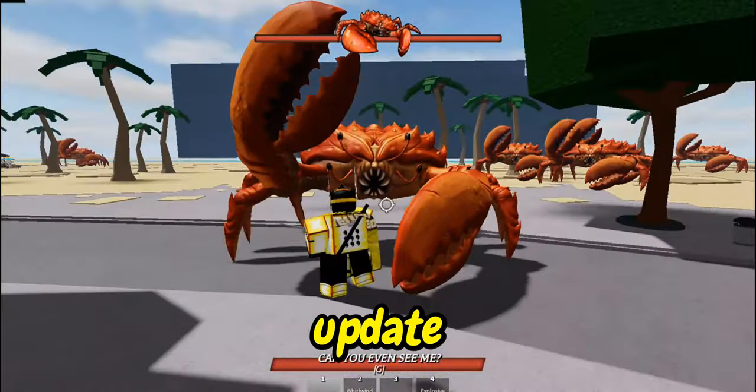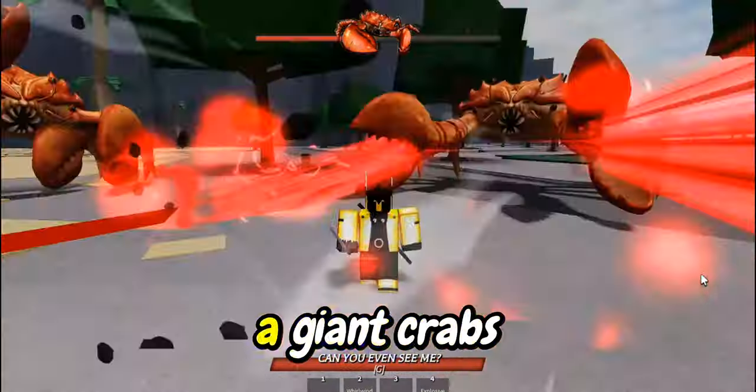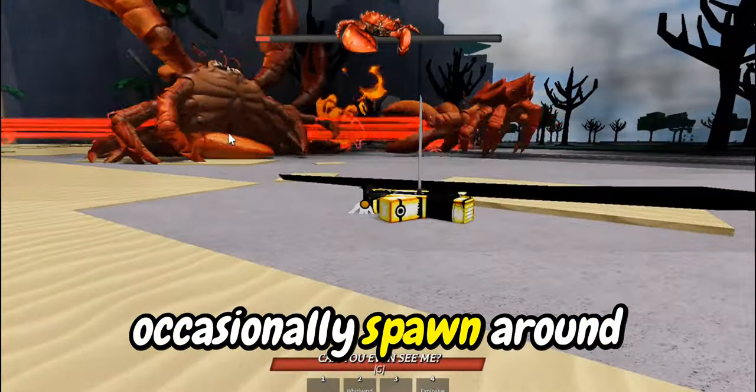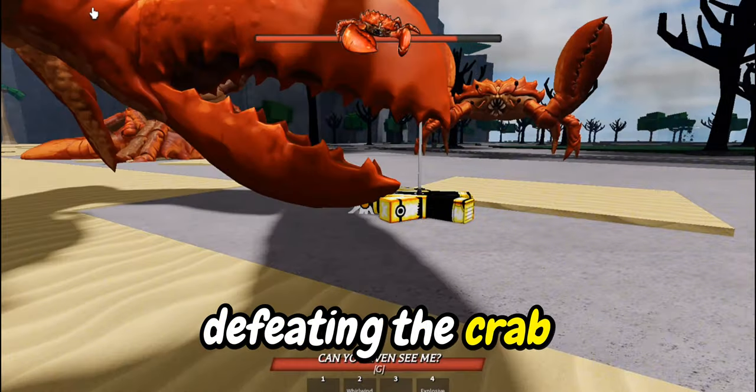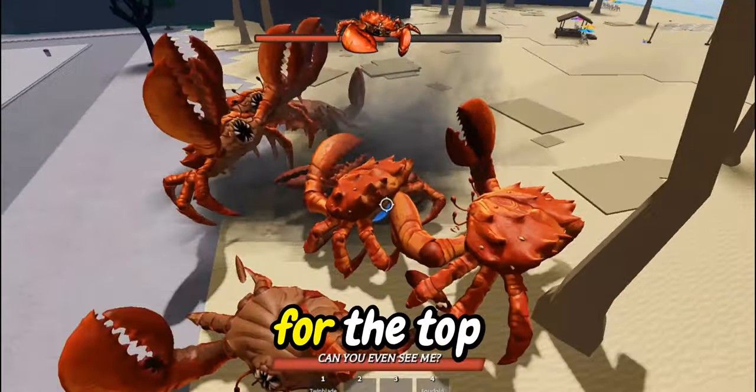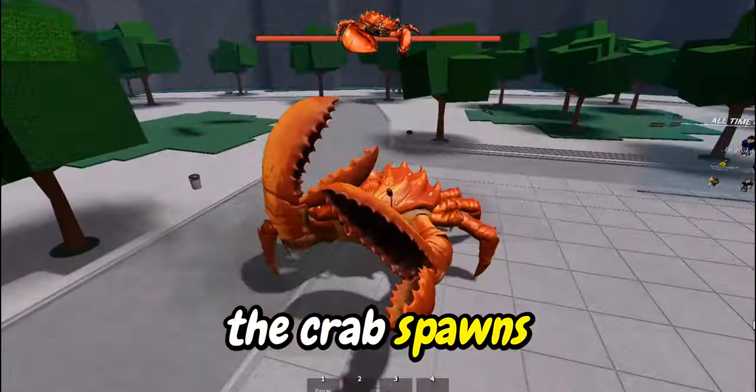So let's talk about the crab update. The highlight of this update is a giant crab — it's crazy. It's gonna occasionally spawn around the bee. Defeating the crab gives you a new boss character that you can play with, but it's only for the top three. The crab spawns in the waters.